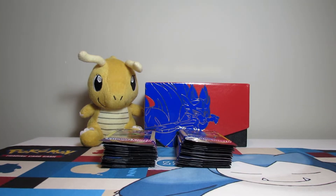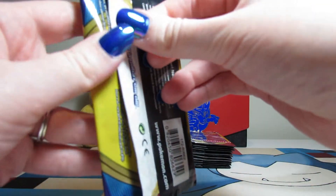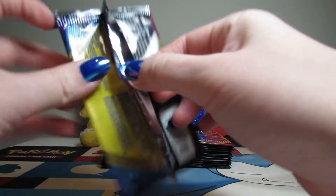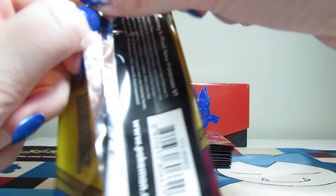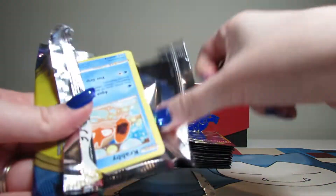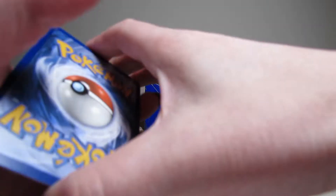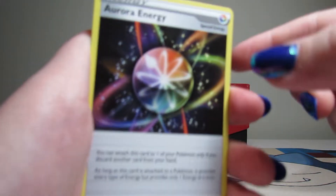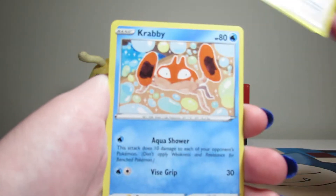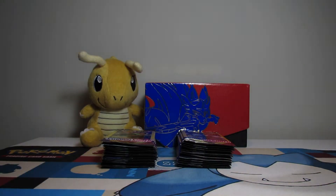So to start off, I will be opening 15 and Potions will be opening 15. I'll start us off. I cut my nails so I am able to do this by my own hand today hopefully. So I believe Aurora is just in the center, it's just three cards with these. Yeah, it's three cards, there's no promo or anything. So we have an Aurora Energy to start, we have Krabby and we have a Mancino. Nothing crazy to start.